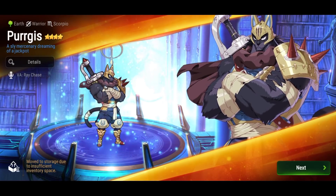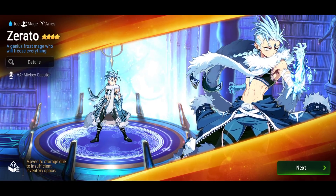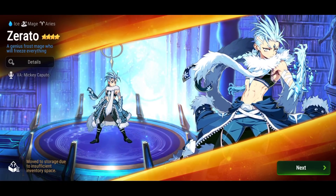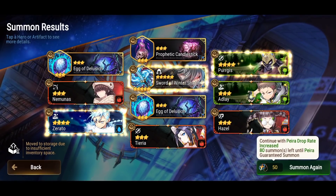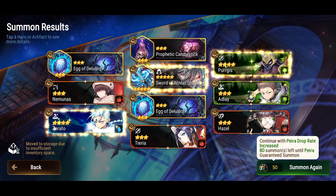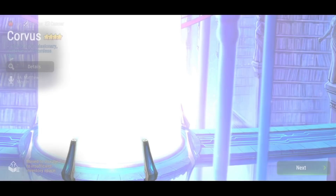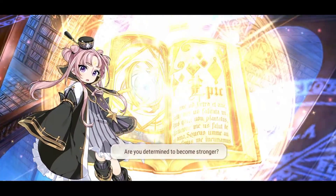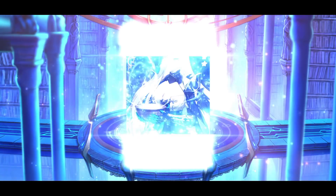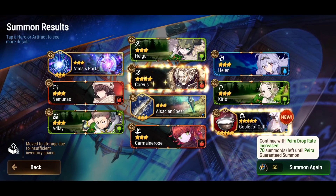She's getting a barrier from skill number three, which scales based on her maximum health. In the official preview the hero had 19,000 health and the barrier looked thick. If you have less health the barrier will still be very thick. She introduces some new things — the escort buff she gets is very interesting: 30% of the damage your team takes will be redirected onto her. Do you need to build some health on her, or can you just cleave and get some extra survivability boost and nice damage? Five-star artifact: Goblet of Oath. Very cool — definitely can be put to good use.